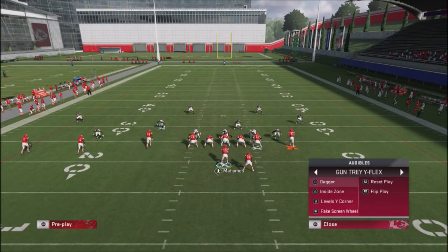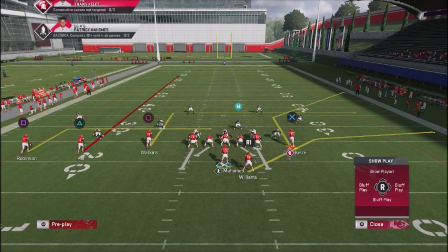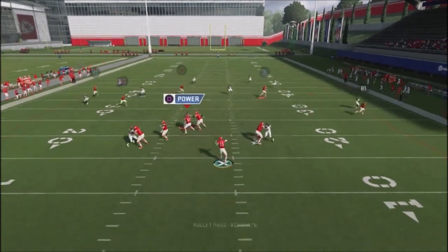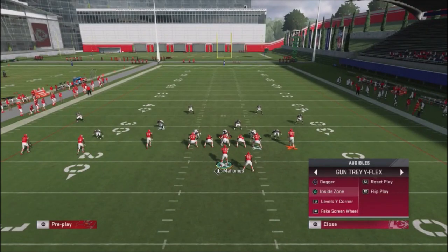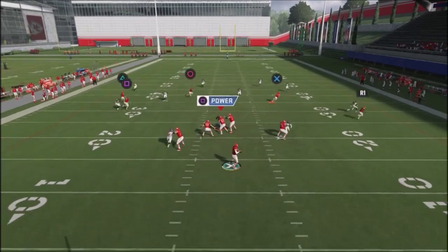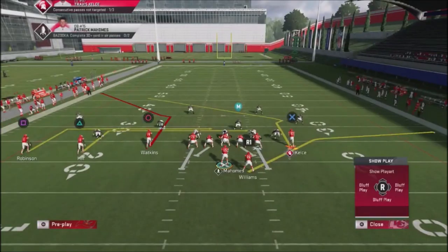The other play is Levels Corner — anybody who's played online has faced it. An adjustment I'd make, especially with a player like Tyreek Hill, is to streak him up. You're going to look high-low: you've got the corner route, and if the defender floats up you take the underneath route. You also have the Levels concept going over the middle, so if your opponent starts chasing the high-low manually, those middle areas open up.